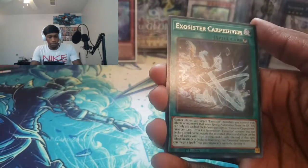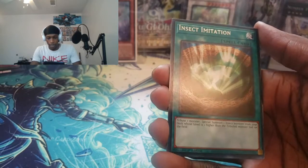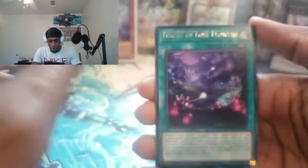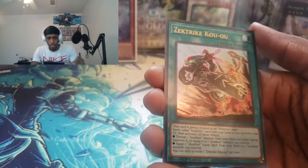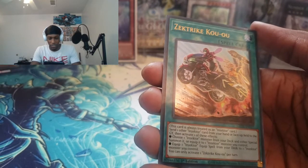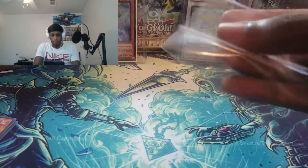We got Nyan Nyan, Skull reprint — the rare. Exorcister Carpe Dism. Insect Imitation. We got Forest of Lost Flowers. Look at that misprint going off the top of the screen. Then we got an Ultra Rare — what is that? Dektrike Kawu, I think that's how you say it. That looks pretty sick. Go ahead and sleeve this boy up. At least we got an Ultra Rare, so that's definitely not bad.